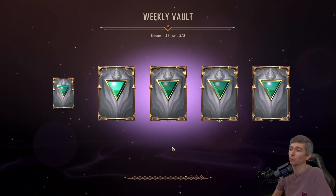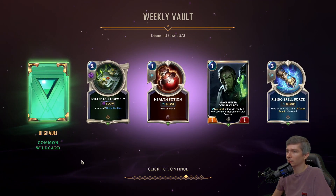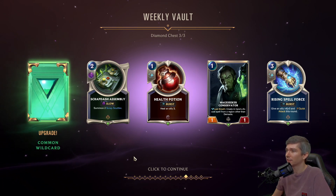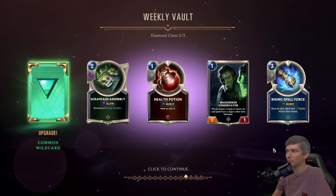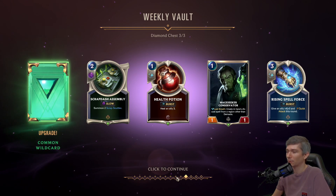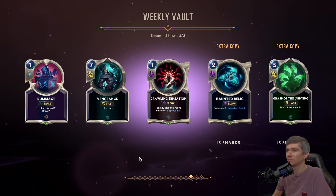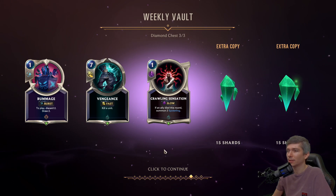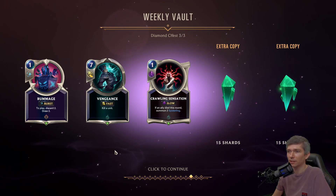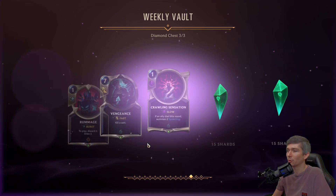So we're up to 1,400 — over 1,400, probably 1,500 now with the copies that we had. Upgrade from a Common to a Wild Card is appreciated. Scrap Dash is needed for Ezhymer. Health Potion, not so much. Rising Spell Force, not so much — I have seen that used extremely rarely in the Fiora deck. Crawling Sensation for Spiders. Another Jinx card. Vengeance is a good removal that we'll want for Hymer Ez.